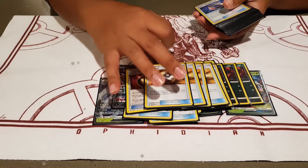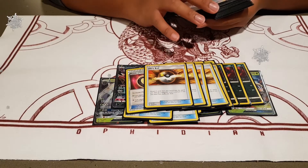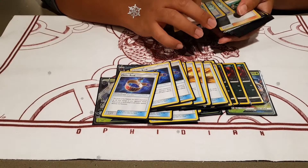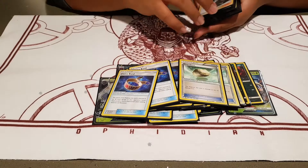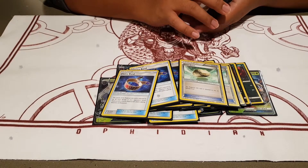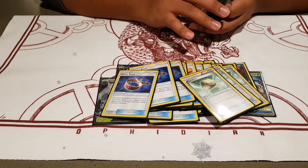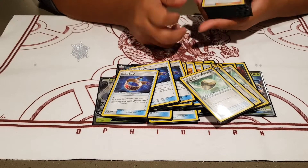And then staple Ultra Balls. You can play three Choice Bands, and you still had trouble with those Metagross? Yeah. And then three Float Stones, because you want to run away with Golisopod — hit and run, that's our thing.